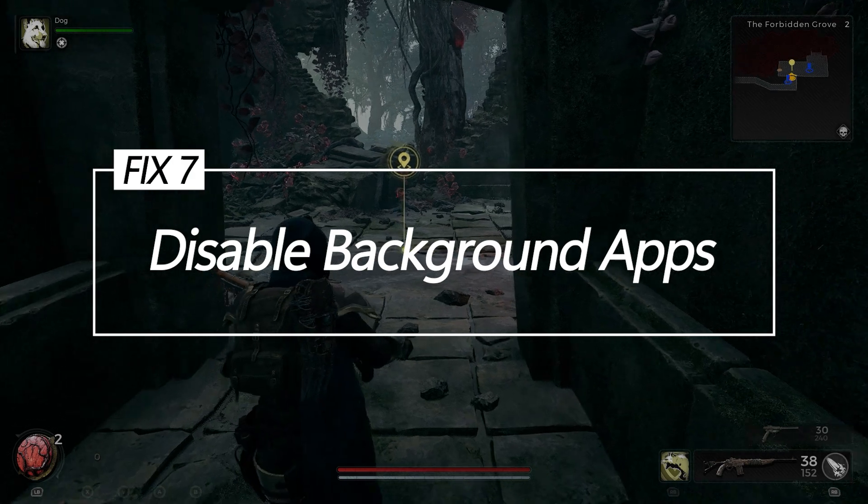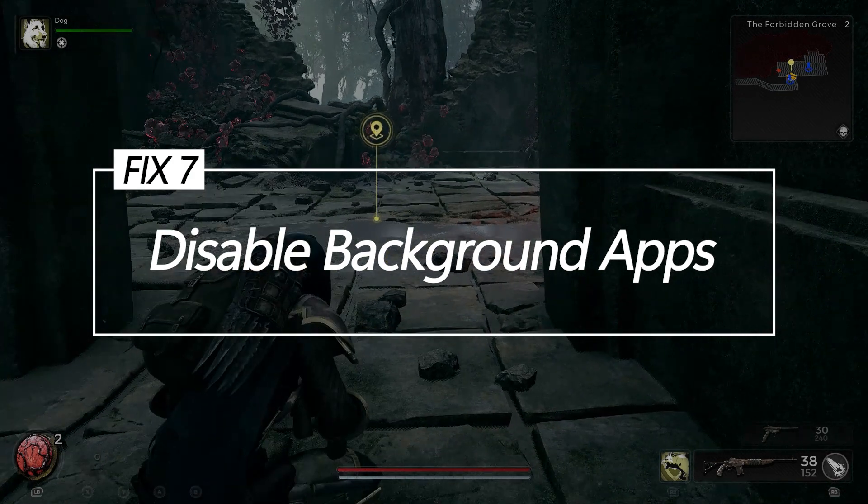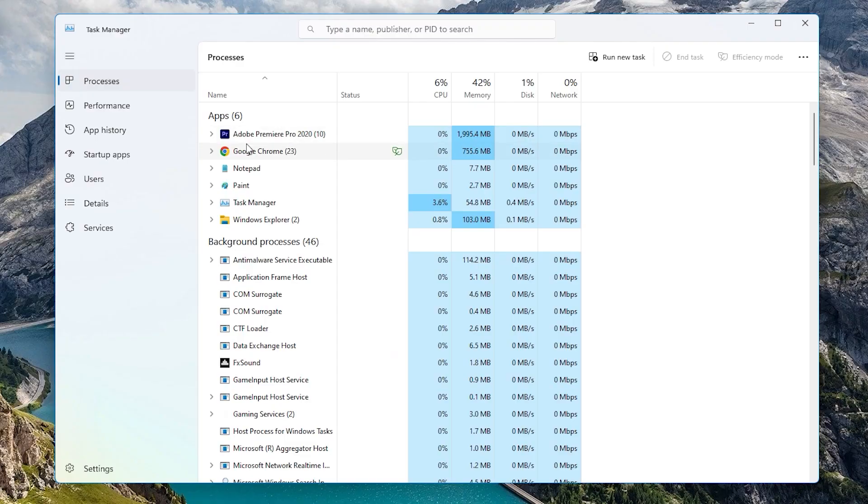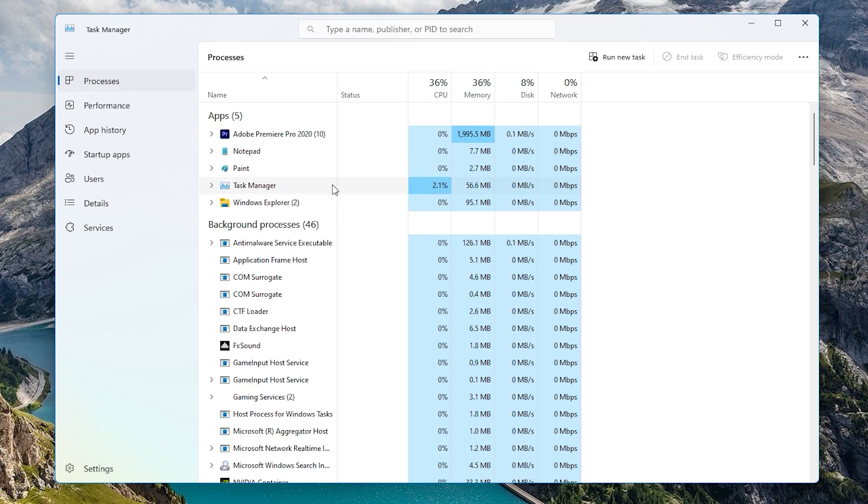Fix 7: Disable background apps. Closing unnecessary utilities, widgets, audio managers, RGB lighting apps, and other background processes can prevent them from interfering with game executables and system resources.